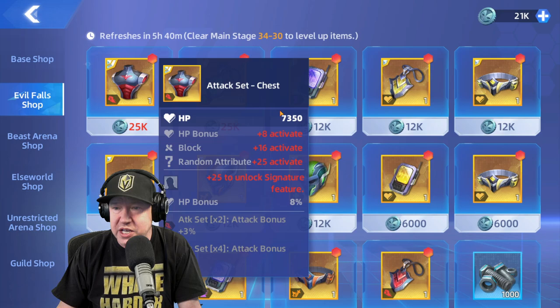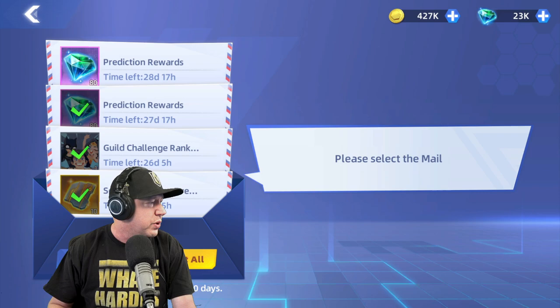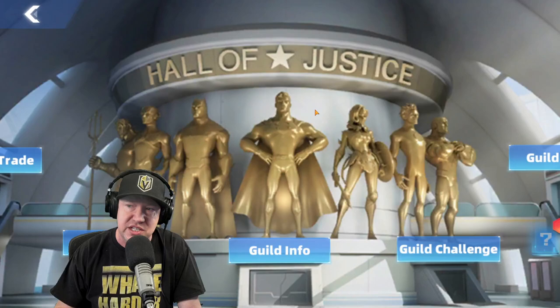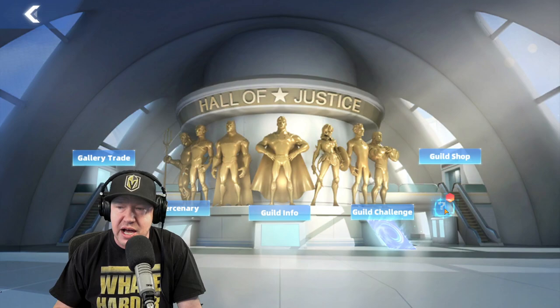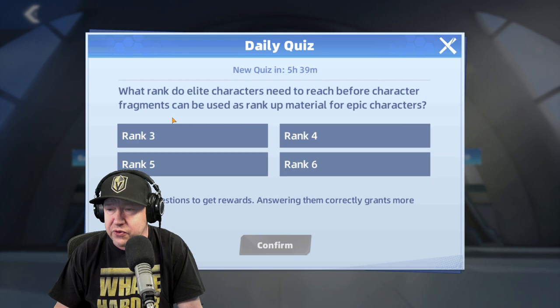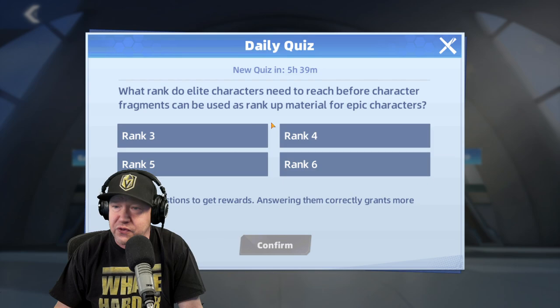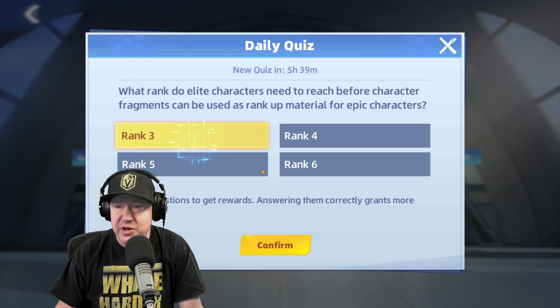There's a heal set and an attack-health set — in my opinion the heal set is the worst. The chest piece gives an HP boost, so maybe I'll buy that. Then I go into the mail to collect rewards — prediction bonuses from the arena system and other items. The Hall of Justice is where my alliance is; I don't have many activities today.